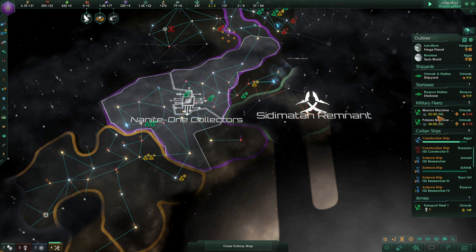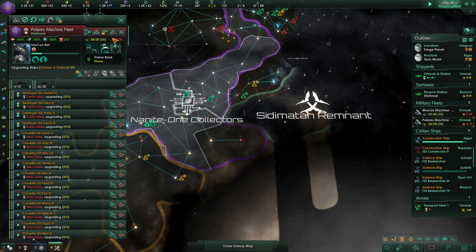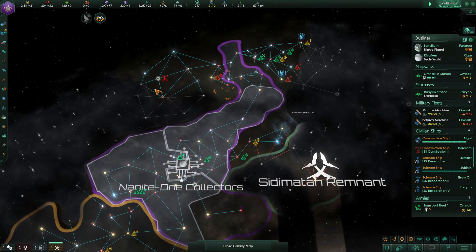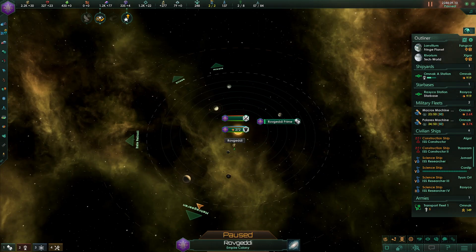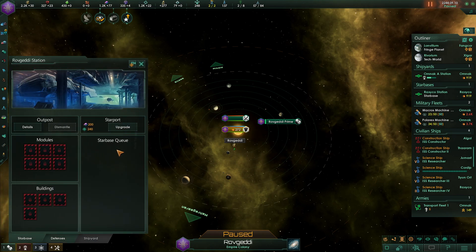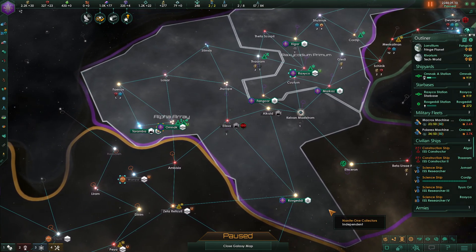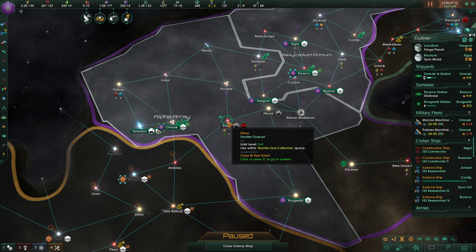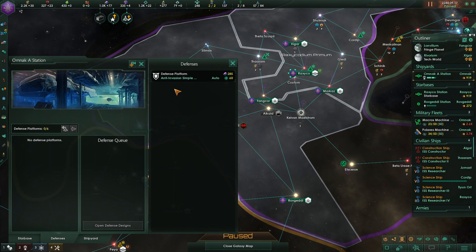Looks like shipbuilding has stopped. Let's upgrade the fleet — I think this is with the improved shields. Construction — I really should build the starbases as was suggested. Let's build one here. That'll provide at least two starbases for my empire. Ships upgraded.